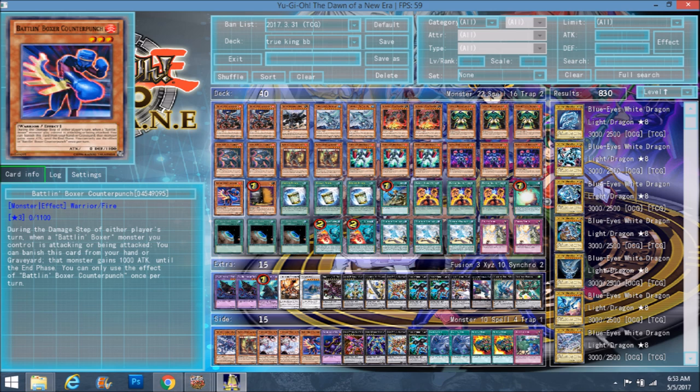We have one Battling Boxer Counter Punch. Sadly, he is not a level four, which he would be way better if he was. But he gets a pass because of his effect. During the damage step of either player's turn, when a Battling Boxer monster you control is attacking or being attacked, you banish this card from the graveyard or hand and that monster gains 1000 attack until the end phase. Unfortunately it's banish from hand, not discard like Kalu, because if it was discard from hand or banish from graveyard, that would be a lot more versatile — you could use this effect twice off one card rather than only once per card. But the fact that he still has a graveyard effect does make him useful. You could mill him with Headgeared if you're trying to go for game.